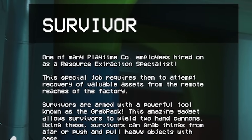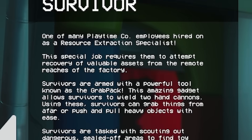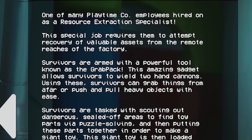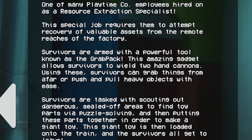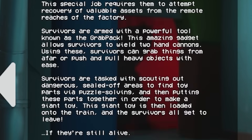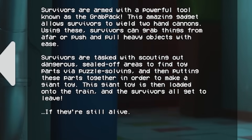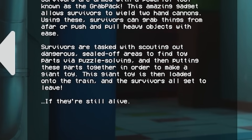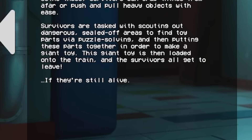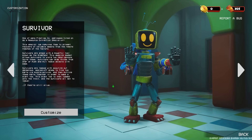One of the many Playtime Co employees hired on as a resource extraction specialist. This special job requires them to attempt recovery of valuable assets from the remote reaches of the factory. Survivors are armed with a powerful tool known as the grab pack. This amazing gadget allows survivors to wield two hand cannons. By using these, survivors can grab things from afar, or push and pull heavy objects with ease. Survivors are tasked with scouting out dangerous sealed-off areas to find toy parts via puzzle solving, and putting these parts together in order to make a giant toy. This giant toy is then loaded onto the train, and the survivors all get to leave — if they are still alive. And that's certainly true, as we have had some rough games up to this point.